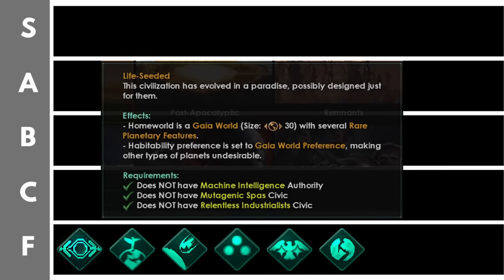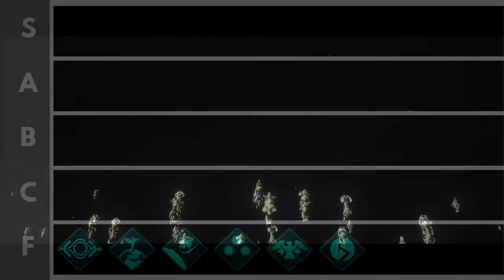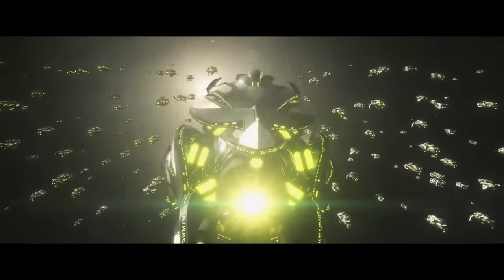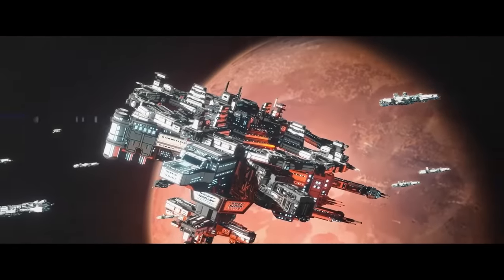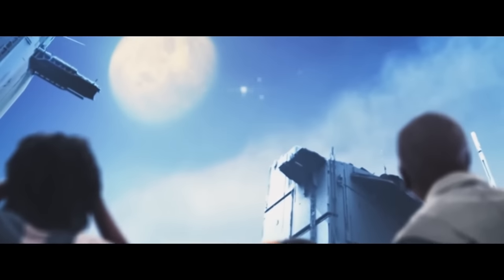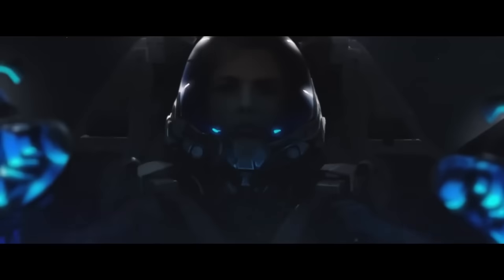Next up we have Life Seeded. This starts you on a Gaia world that is size 30, which sounds fantastic — you have a very large world and your biopops get plus 10% happiness and plus 10% resource output from jobs. However, you also lose both of your guaranteed habitable worlds, and your species preference is set to Gaia world, meaning you will be at 0% habitability on any other planets. This makes expansion near impossible, and it is such a nerf to your playthrough that you could only take this for a challenging start or if you plan to build an early alloy economy and gobble up a close neighbor for their pops.